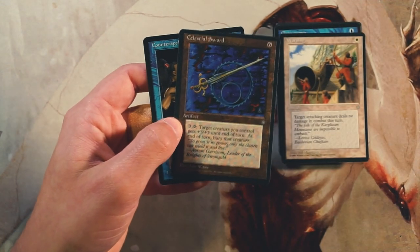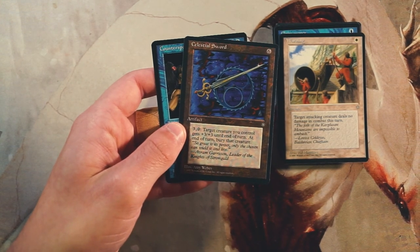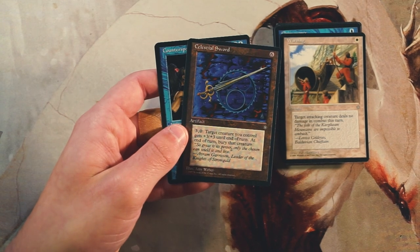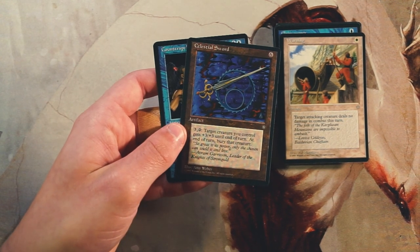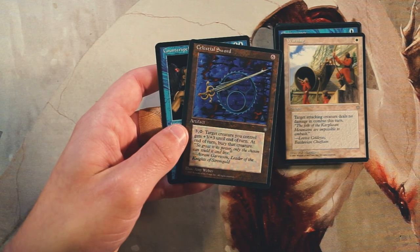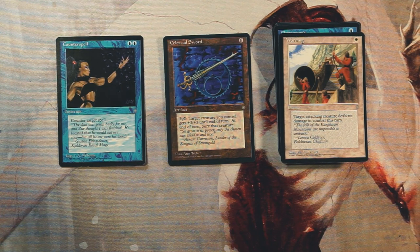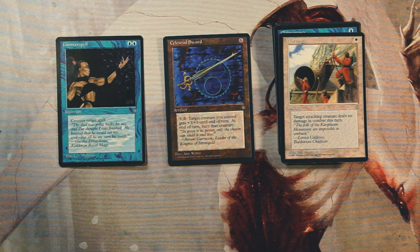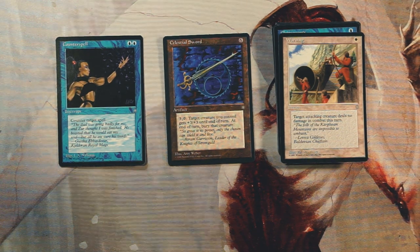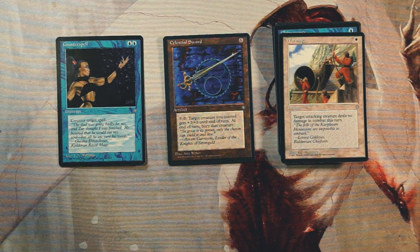I kind of like the Sword too though. When I initially read it I was a little down on it, but I feel like because it gives value to your low ground creatures I kind of like it. Counterspell is going to be good throughout most of the game, so that might be the safer pick, but Celestial Sword has my vote — that's my pick. Please feel free to disagree in the comment section below. If you enjoyed this video please leave a like or a comment, and make sure to subscribe. Thanks for watching, I'll see you in the next Crack a Pack episode.